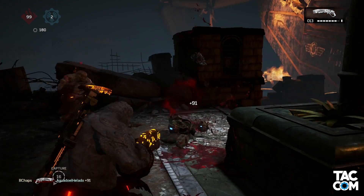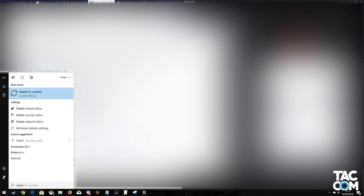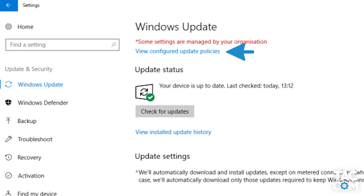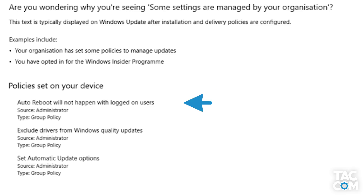To double-check that all your settings have been applied properly, hit the Windows key and search 'Check for Updates,' then go to 'View Configured Update Policies' and check that all of your policies have been updated. Ignore the first one — that's just something on Dell's computer — but make sure those last two are shown.